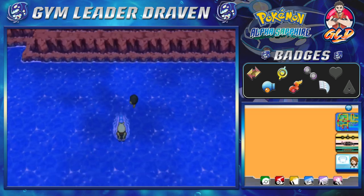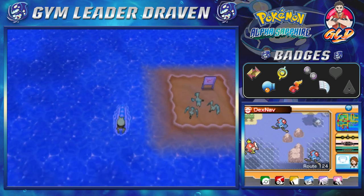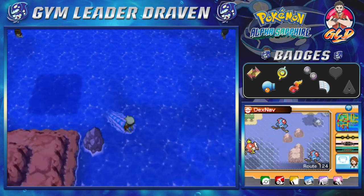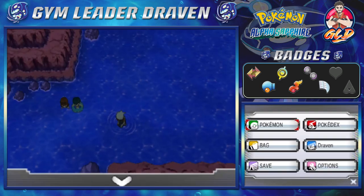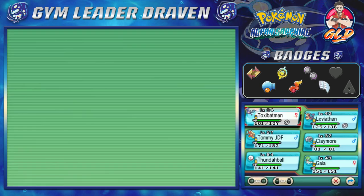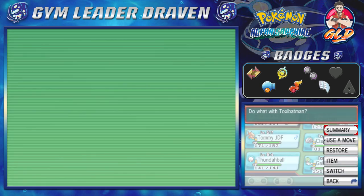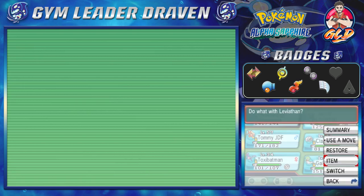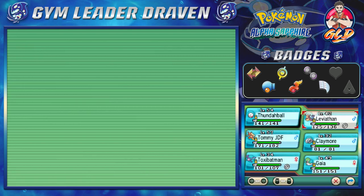This whole area is filled with a bunch of mysteries, guys. If you haven't noticed, there is a dark area right here - a dark square. There is a move that we desperately need in order to look around, find some places, do stuff and whatnot. Eventually it will come. Let's go ahead and switch out our Pokemon.